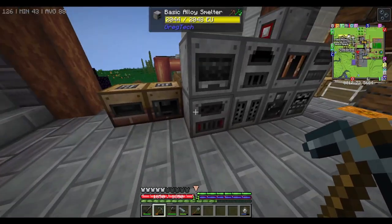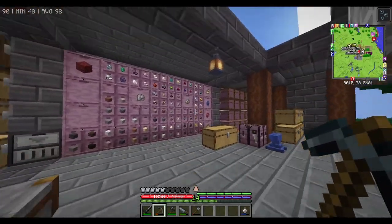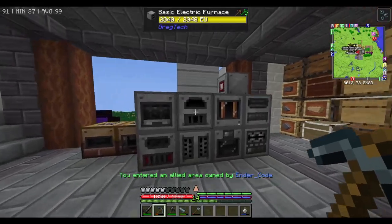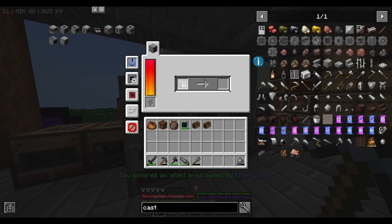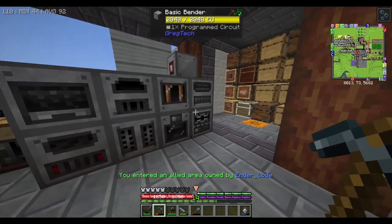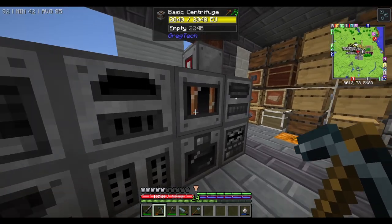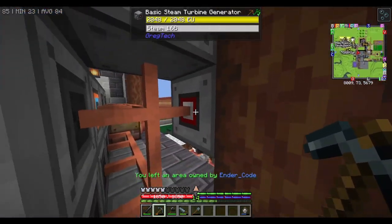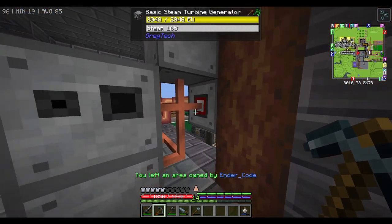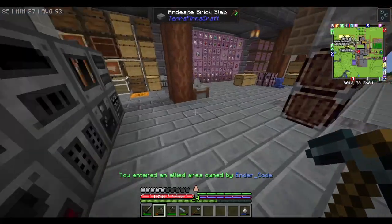Upgrading this stuff is really good, especially the macerator, because you can macerate stuff down and get a whole lot more ingots. But one problem is that because the machines are so far away from the steam turbine, they can't really run properly.